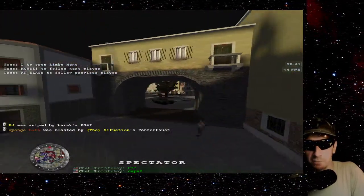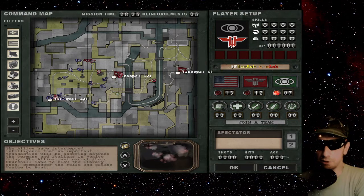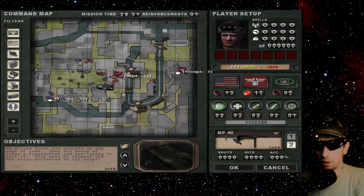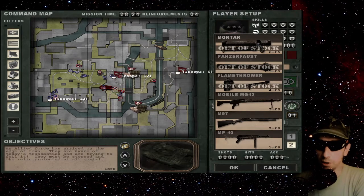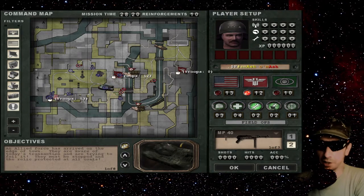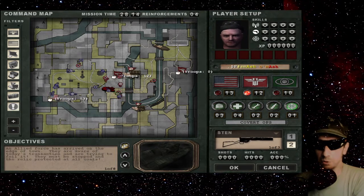These are all objective missions. Enemy Territory has five character classes. The soldier class on this server includes submachine gun, shotgun, machine gun, flamethrower, Panzerfaust, or mortar. You've also got a medic, engineer, field ops who can call in air and artillery strikes, and covert ops who can dress up like the enemy and do some other tricks.